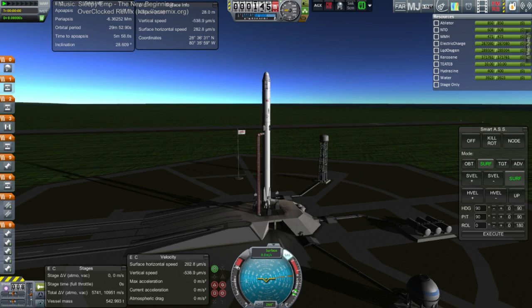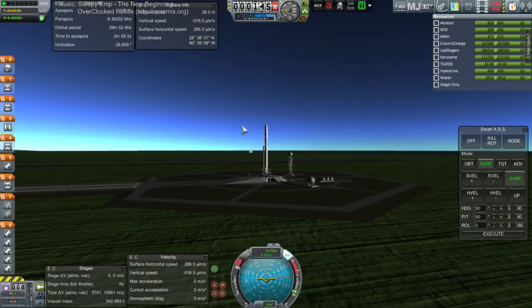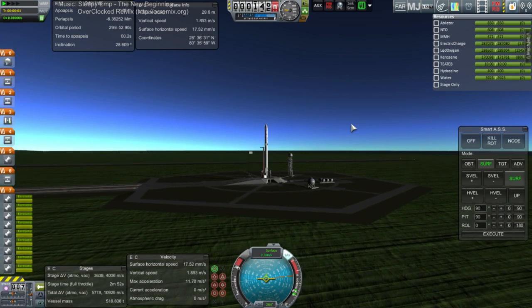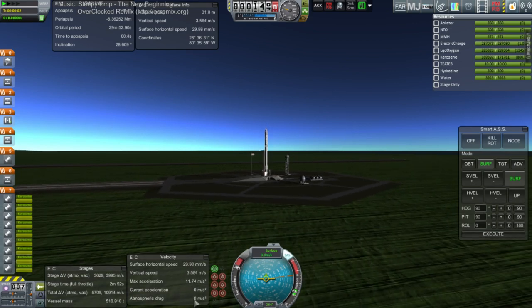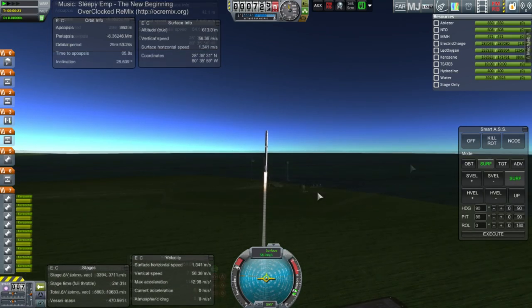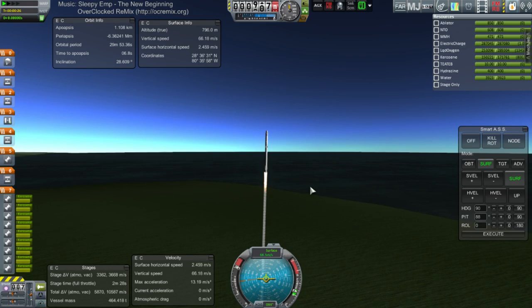Let's try a different music piece — that one's a little bit too calm. Okay here we go, this is going to be loud again. Here we go. Again, you can see the maximum acceleration — this thing doesn't have a huge TWR on the launch pad. I forgot to shut down the engines this time; two of the engines are supposed to go out partway through the launch, at least according to Scott Manley.